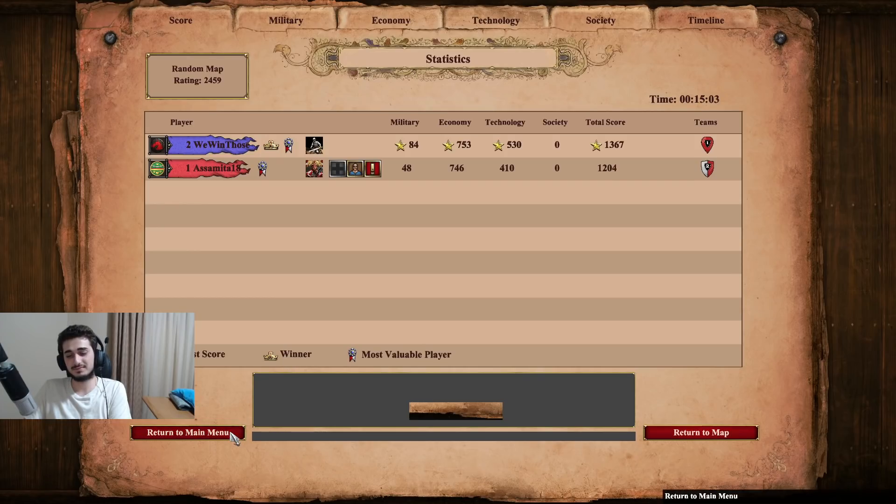Oh my God - I played against a 1200 Elo player for a guide. It didn't even give me any points. Is this on the old patch? I think I was playing on a beta or something. Well, I guess that's the end of the video - do I even upload this? I don't know what happened - I think I played on the wrong patch or something was off here. Anyway, I guess that was 'So You Want to Play Huns.'